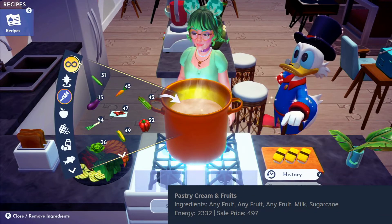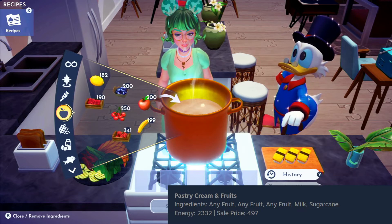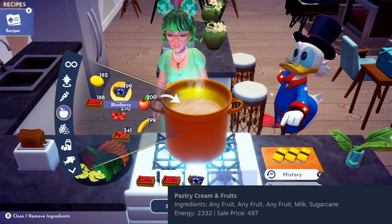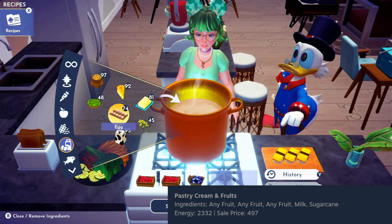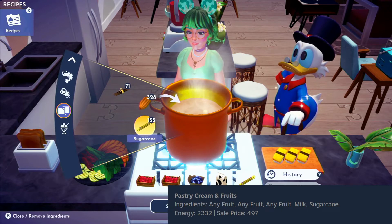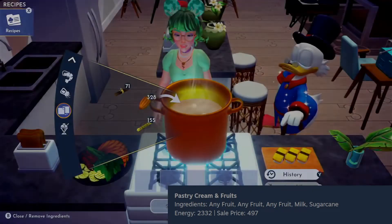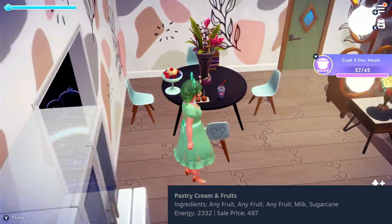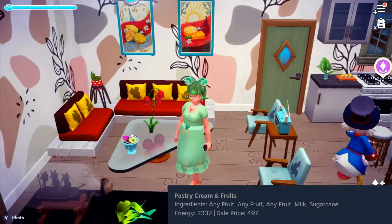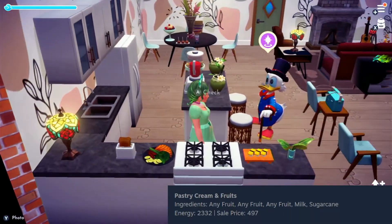Next on the list is pastry cream and fruits. For this dish, we're going to use any three fruits, plus milk and sugar. The pastry cream and fruits certainly is a showstopper — I'm actually using it to decorate right now. I love it, and the color matches the chairs perfectly. It goes nicely with this whole area. The Wonderland cookies jar matches it; it's just a great dish.